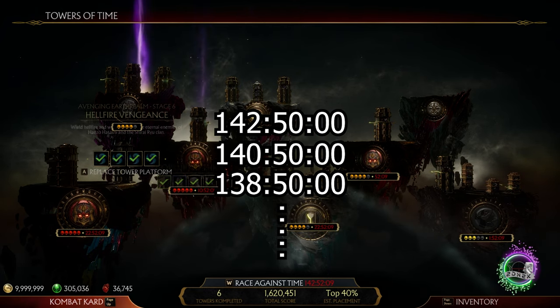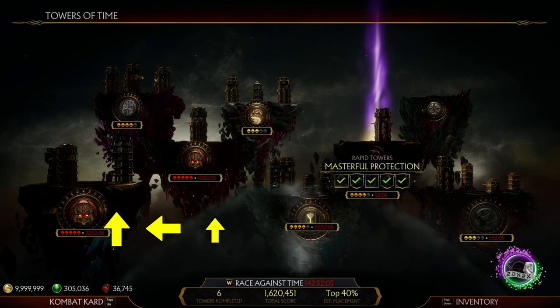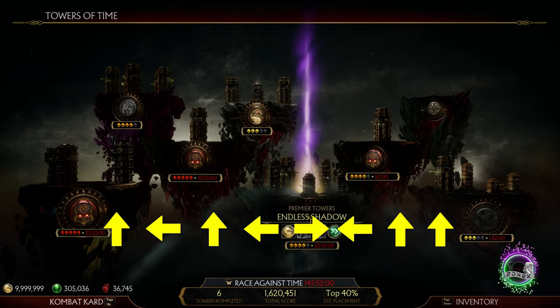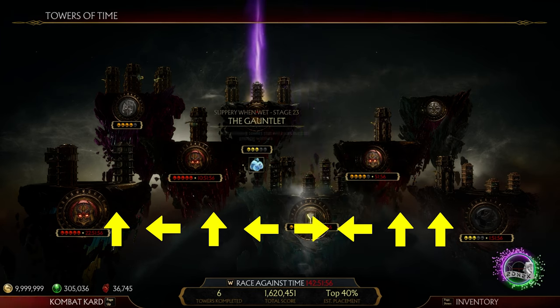While the meteor is on the screen, you need to press these keys in this specific order: up, left, up, left, right, left, up, up. Practice the keys beforehand since you will only have about 5 seconds to input this, and you need to be sure you won't press the wrong keys.